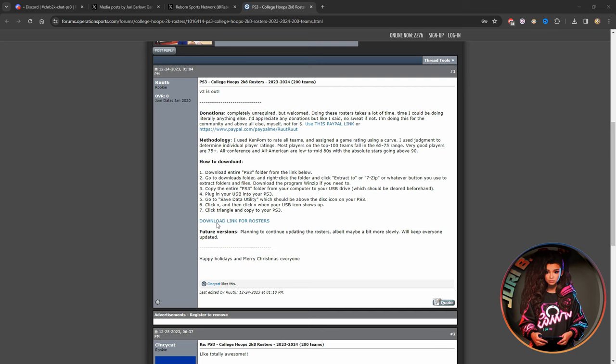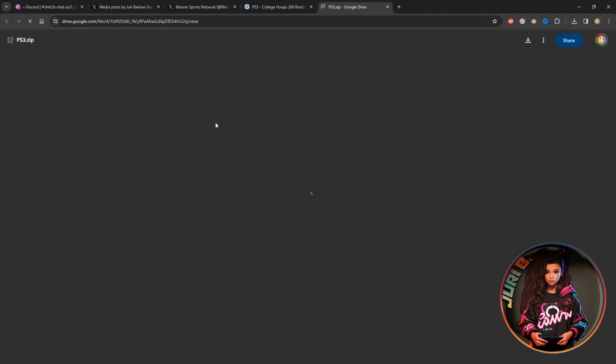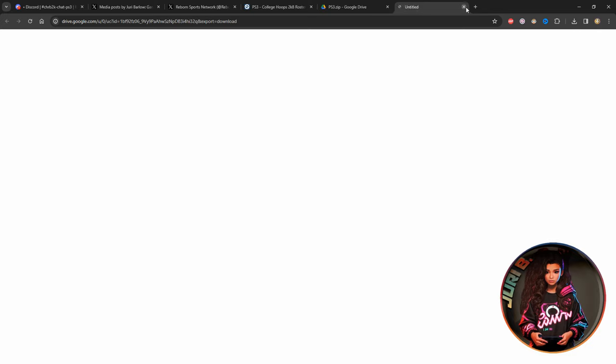The first thing you want to do is download the rosters — I've already downloaded them once but I'll do it again for the video. The creator has accurate ratings and changed the rating system to give more balance based on how teams actually play. He has instructions on how to install the rosters too, but a lot of people don't read them, so I'm going to show you how simple it is. Go here, click, and download the roster from Google Drive.